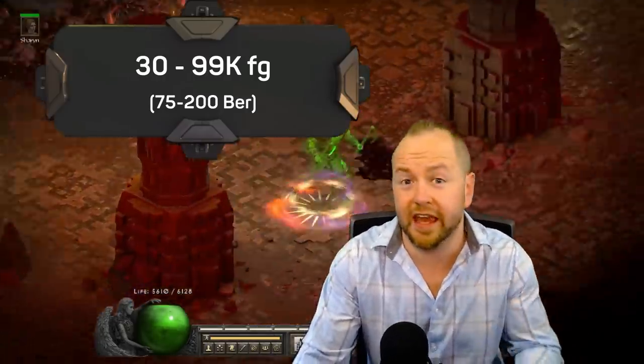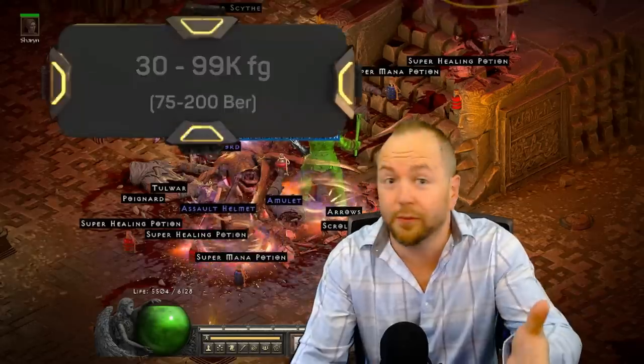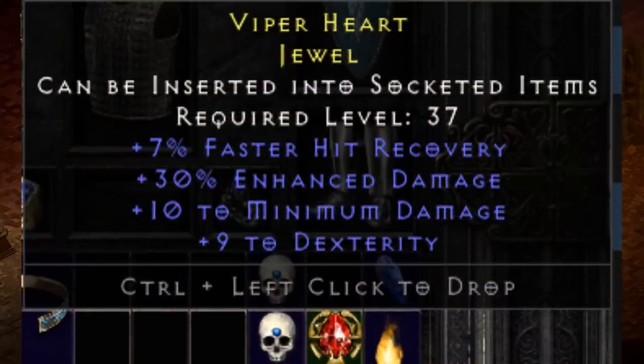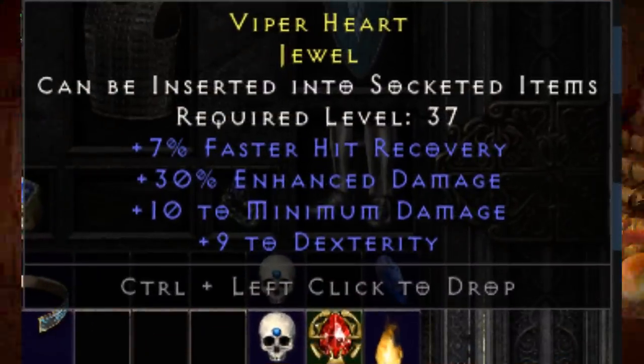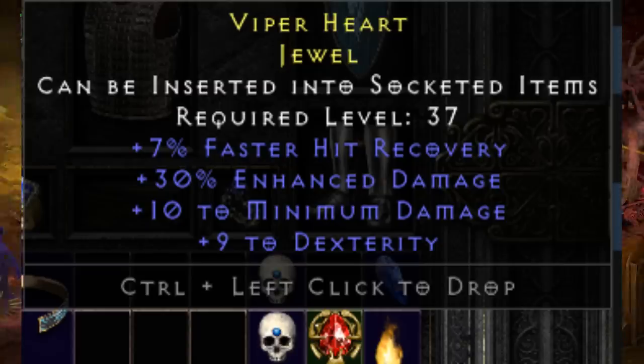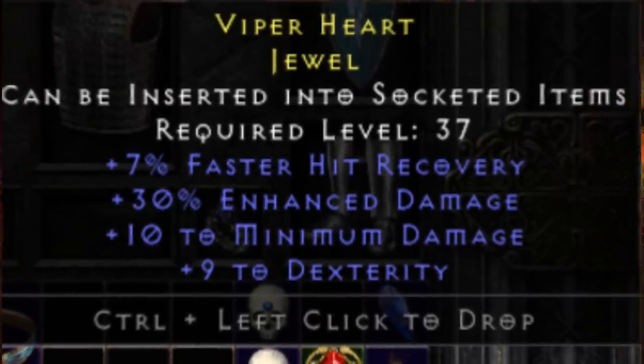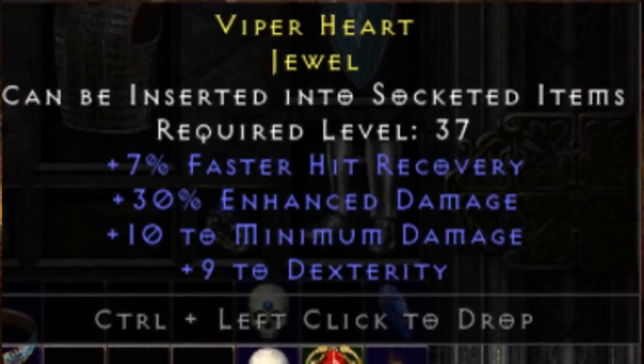Next we move to the 30,000 plus category — the top end of this range is probably just under 100K, between 75 and 200 bear runes, so we're getting into the big guns. Finding a rare jewel with four perfectly spawned and desirable mods makes a jewel worth a lot. Yayo submitted this jewel with 7% faster hit recovery, 30 ED, 10 to min damage, and 9 dexterity — absolutely perfect for most melee builds.